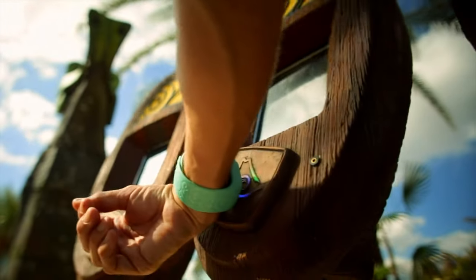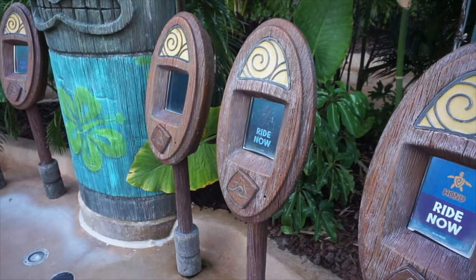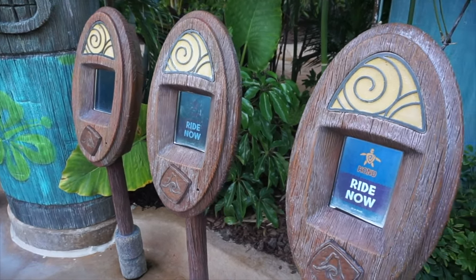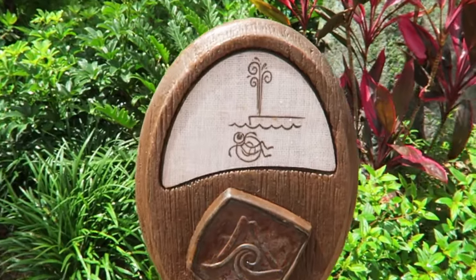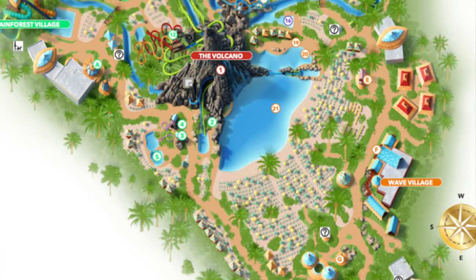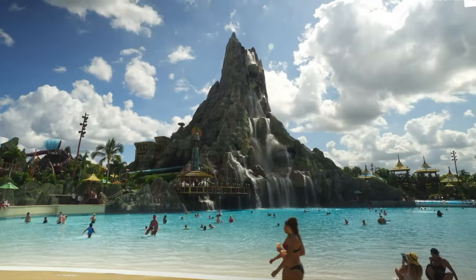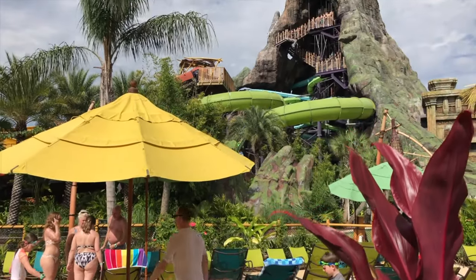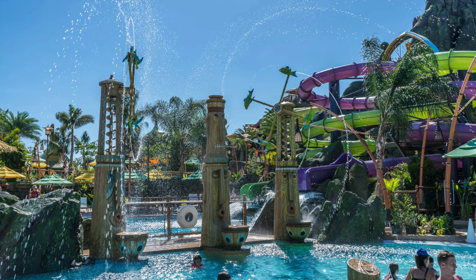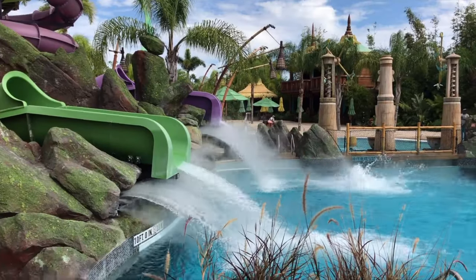Before we take a look at the next area, the park uses a unique reservation system called Tapu Tapu, which gives guests a special wristband that can be used to buy food and merchandise, as well as reserving a place on a number of the water slides, so you don't have to waste all day waiting in lines. There are also a few interactive elements around the park that can be triggered by the Tapu Tapu wristband. Heading clockwise takes us to the largest section of the park, the Rainforest Village. To the left of Watari Beach you will find two awesome slides and a relaxing pool area next to the volcano. The Pukauli Lagoon features plenty of playful elements that the younger guests will love, and you'll also be able to watch riders splash down from above from the Ono and Oya drop slides.